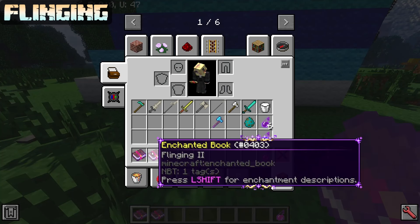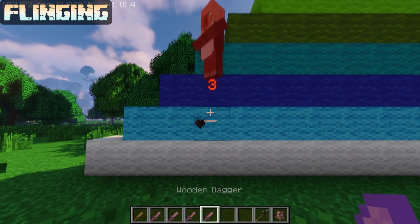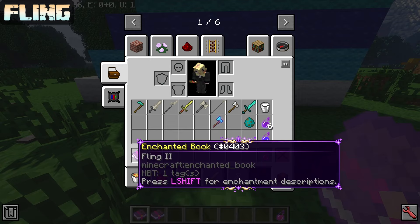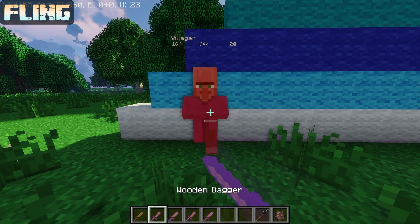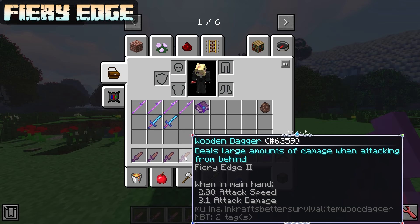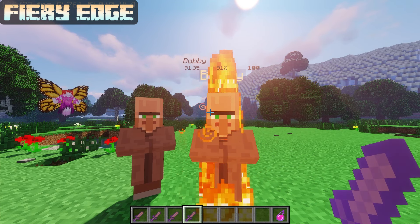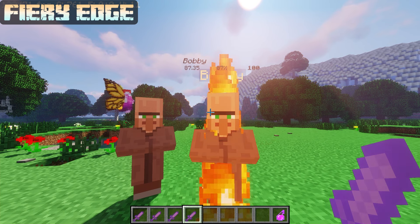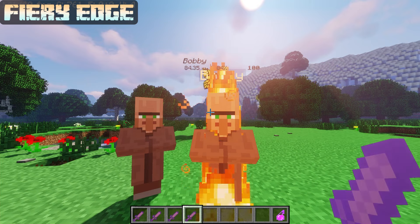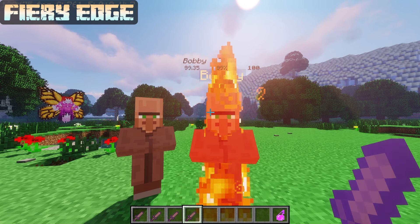Flinging has a max level of 2 and is similar to Knockback except it knocks enemies vertically. Flinging 1 knocks enemies around 2 blocks into the air, while Flinging 2 knocks enemies around 4 blocks into the air. Fling — an entirely different enchantment with basically the same name — is almost the same: max level 2, level 1 knocks enemies around 2.5 blocks into the air, level 2 knocks enemies 5 blocks into the air. Fiery Edge has a max level of 2 and ignites enemies for 6 × level fire ticks. It also gives you a 5% × level chance to reduce the enemy's iframes after every hit, meaning the entity can be hit again sooner or even immediately.